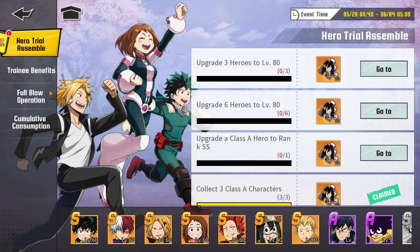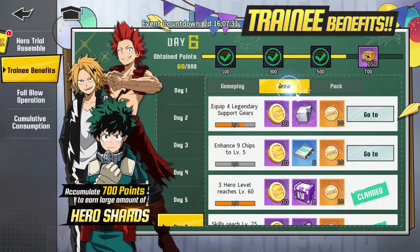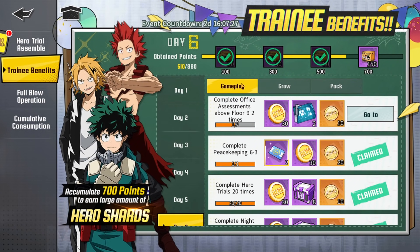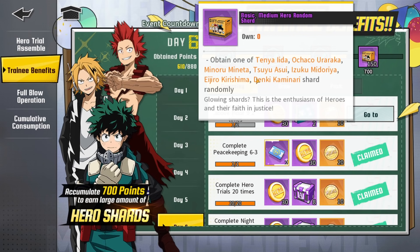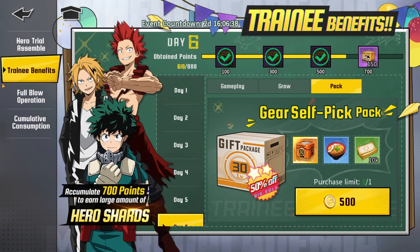If you head over to the intern section and check the trainee benefits, you can see that you get a lot of shards from the active event. I really recommend doing it if you haven't started — it's very simple, just related to leveling up and growing your characters or doing certain activities. Each time you reach a milestone you get a box containing different shards, and those shards can enable you to level one character up to SS rank. It's RNG-based but worth doing, especially since it's around 270 shards — I don't recommend buying those with hero coins.